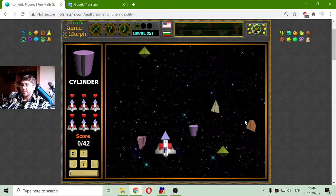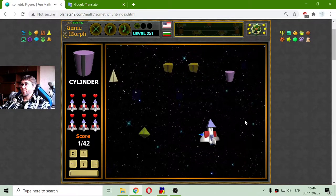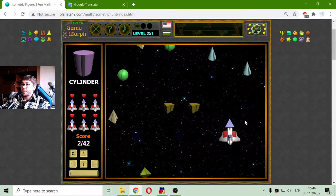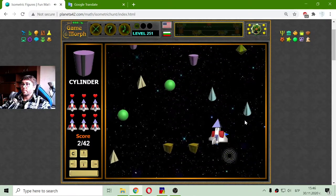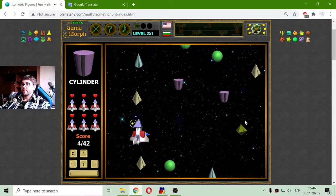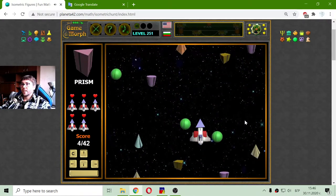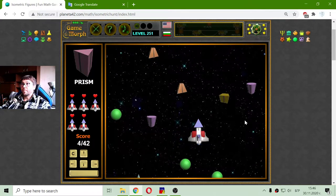The first figure that I have to hunt is a cylinder. Cylinder. I will also need to learn to pronounce them. It changed — now I'm hunting for a prism.